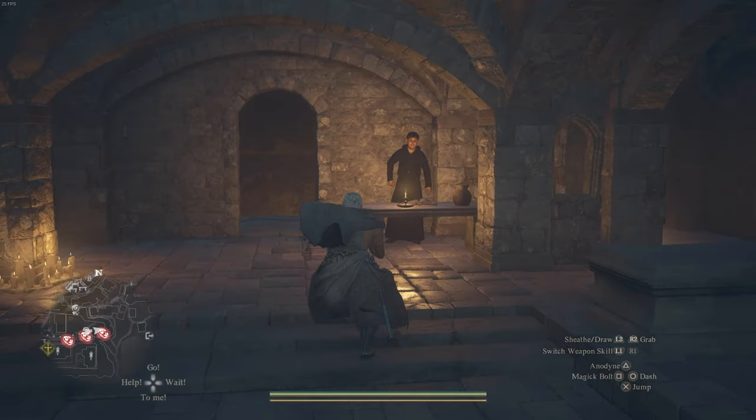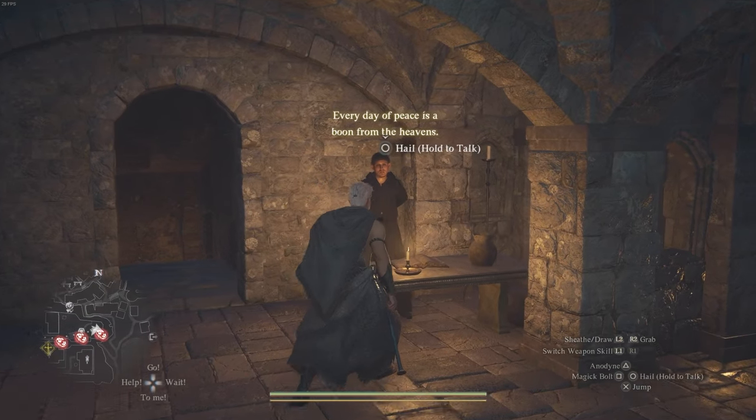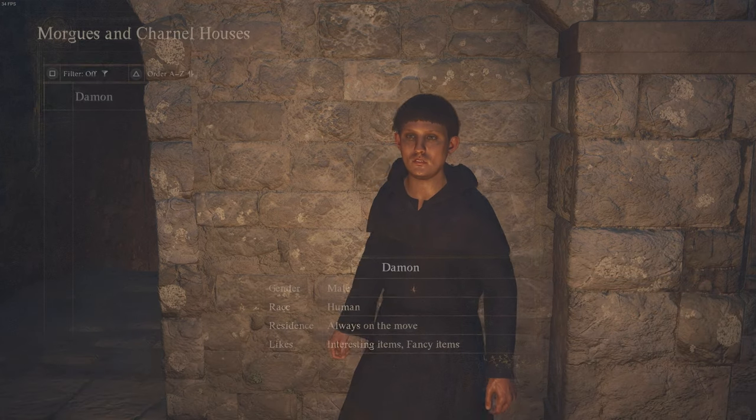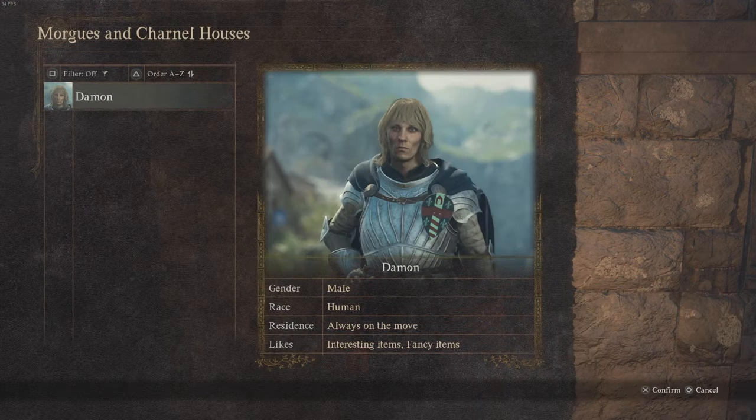You'll see there's a guy over here who you're going to speak to. For the very first time you speak to him, he's going to want 5,000 gold to look for bodies. He's basically going to look for a body and list every NPC in your game who's dead.